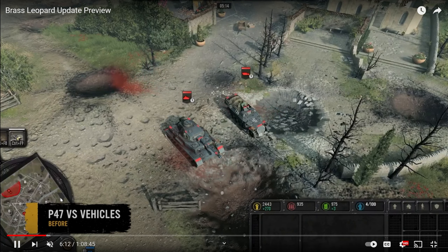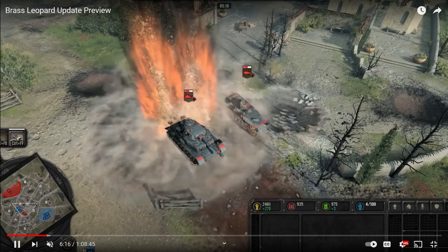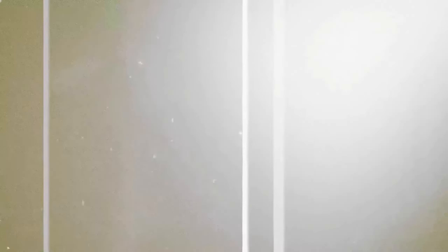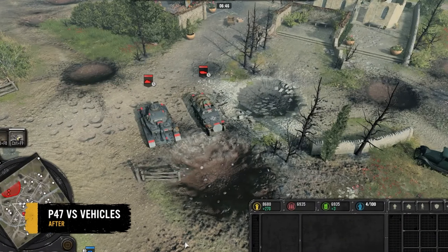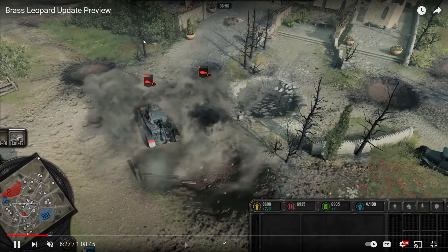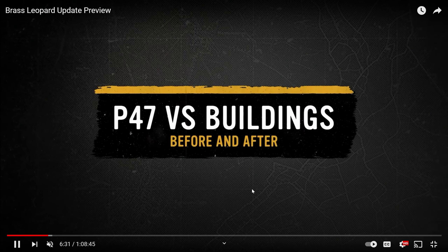Some of the things they cover is airstrikes and essentially how that is changing. Before, if we go through these airstrikes, they were not as great. You can see here this P-47 strike — you'd see the shadow up top. This is a YouTube video you can pull off their site to get more detail, but quickly running through, you can see the plane — much faster, much smoother.